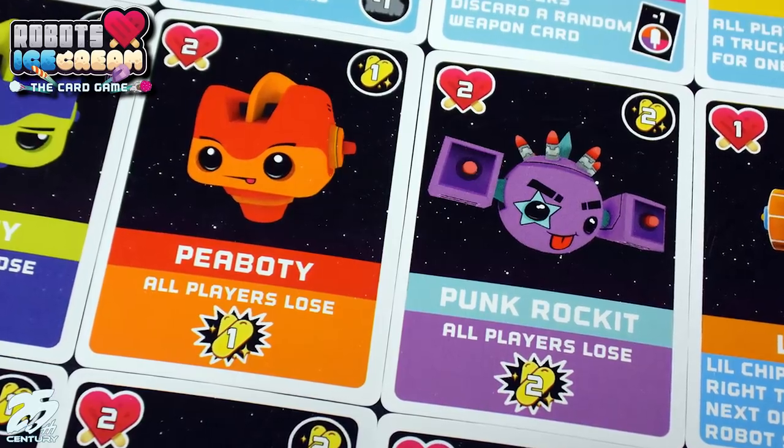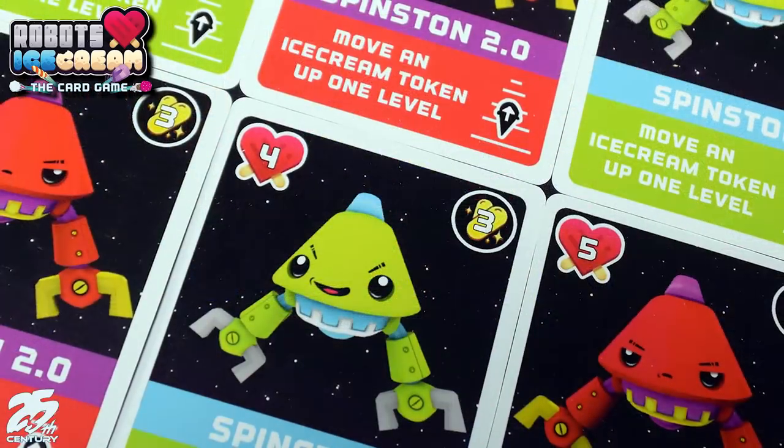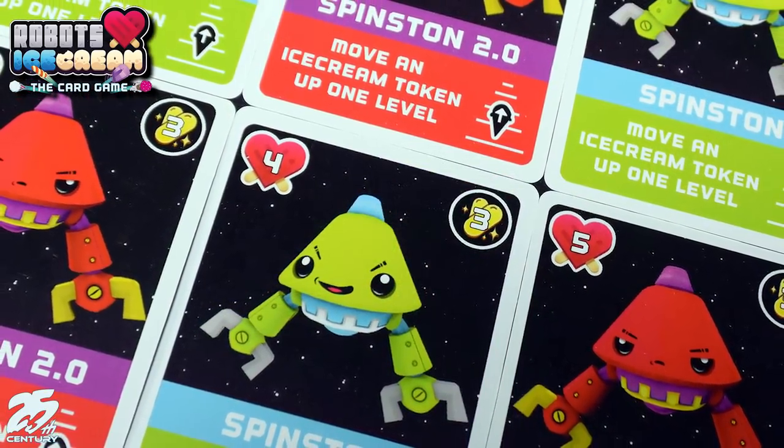The game really boils down to trying to get rid of as many robots as possible on your own. As mentioned earlier, you're kind of working together, but at the same time you want to work together but better than each other. Once you get to the Spinstons, their special abilities will always move up an ice cream — so for each undefeated Spinston, the ice cream moves to the next level.